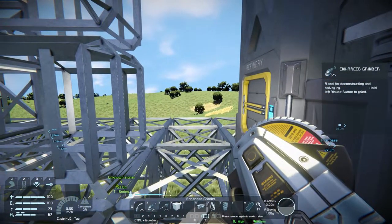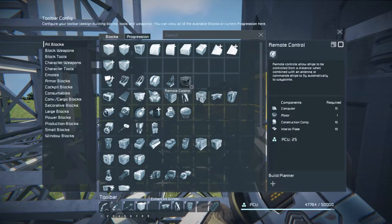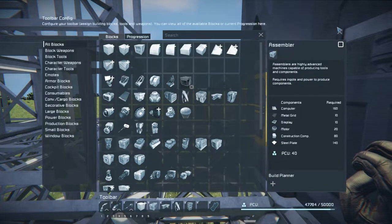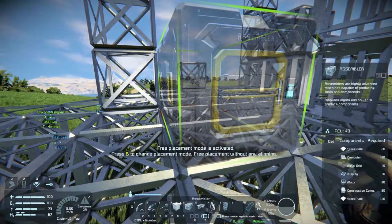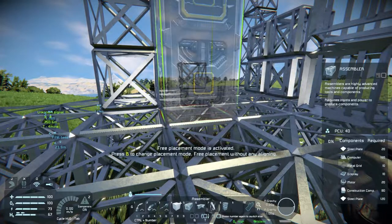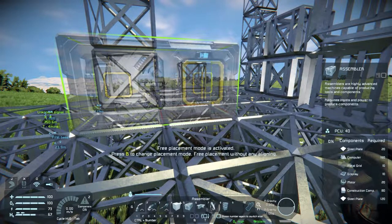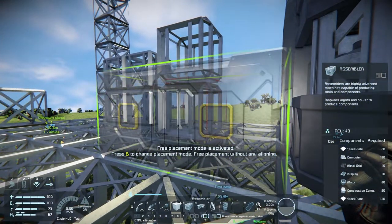Why did I put my O2 generator over here? That makes no sense. Let's do G — where's my assembler? Put it on slot five. So, the assembler — if we put it up there with a small cargo on... oh, we are able to do that! We can actually add modules on this thing. Oh damn, I need to change my design.